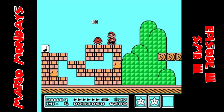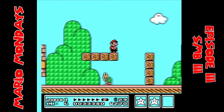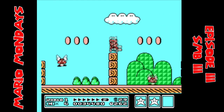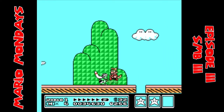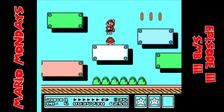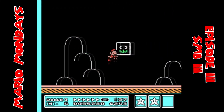Super Mario Bros. 3 is the first Super Mario game to include an overworld, a feature that has been carried over into every subsequent title in the series. Like Super Mario Bros., the game features eight total worlds spread out across eight different maps, each one featuring a different name, theme, and a boss. The eight worlds are: World 1 Grassland, Desert Hill, Oceanside, Big Island, Skyland, Iceland, Pipe Maze and Castle of Koopa. There is also a World 9, which is a Warp Zone.